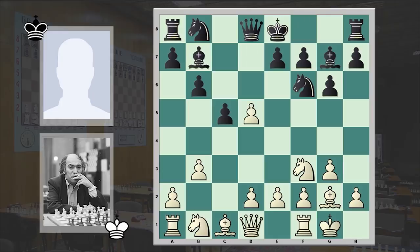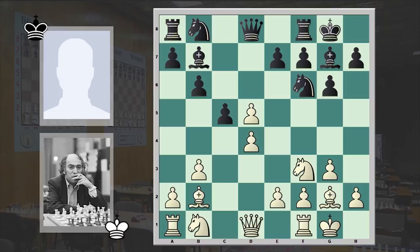cxd5, Bg7, Bb2. Black castles kingside and d4, Nxd5, Qd2. This position has actually been seen earlier in a Mikhail Tal game.